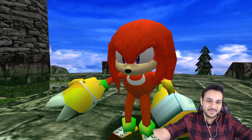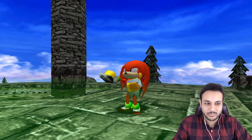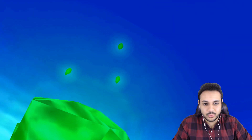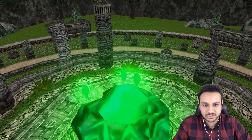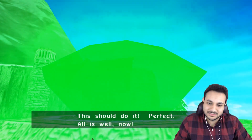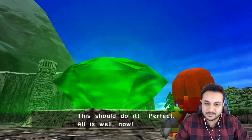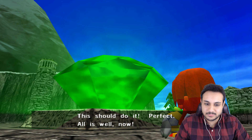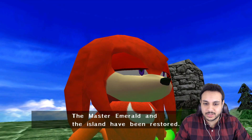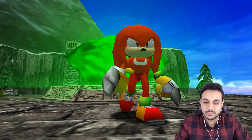Give me a hug! I missed you! He just hugged the Emerald? No, he just summons some random pieces. They're so beautiful. And it just absorbs it. He doesn't have to use duct tape or superglue it together. This should do it. Perfect. All is well now. Is it all well now? The Master Emerald and the island have been restored. Sure has, Knuckles. The enchilada. Knuckles, that does not chuckle. Mind you.